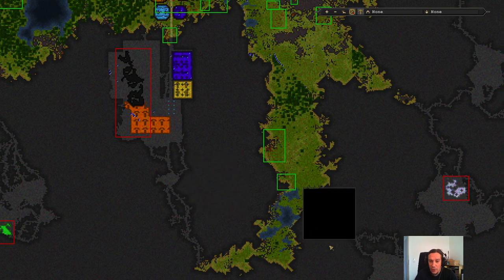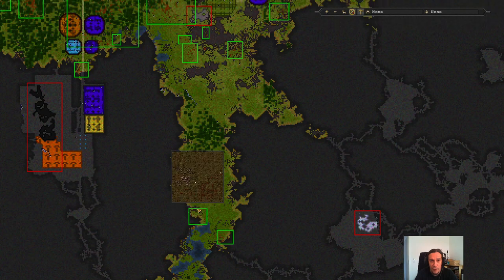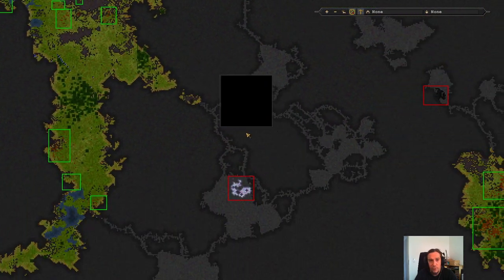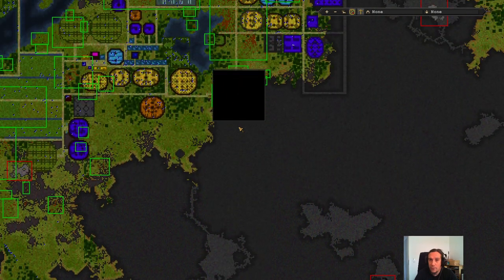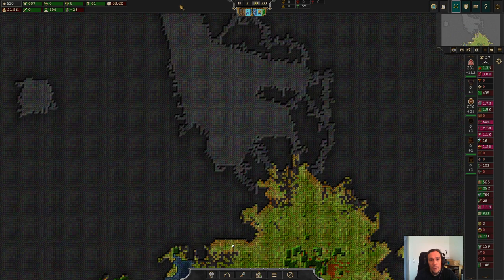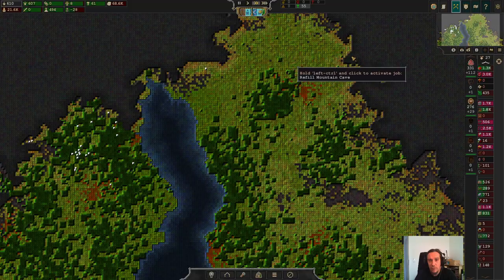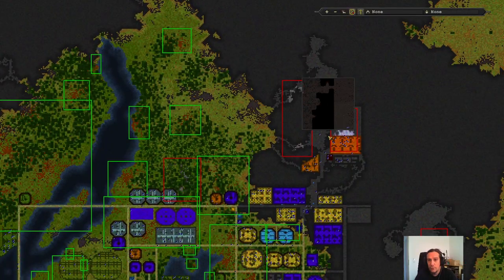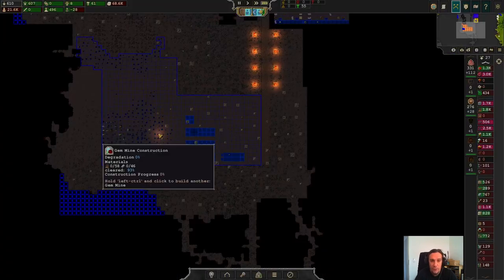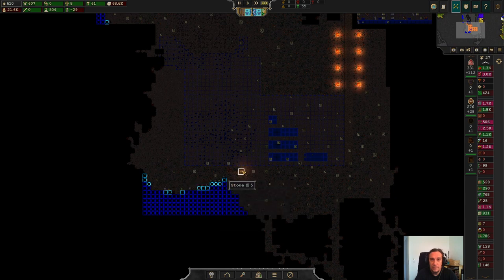I never really checked out the borders of this map. We have some entrance from the southern direction, but that's also very easy to wall off. Up there I bet there's also some entrance — yes, but again, very easy to seal off. So far we don't even have military. We probably should have military by now, but we'll see about that.